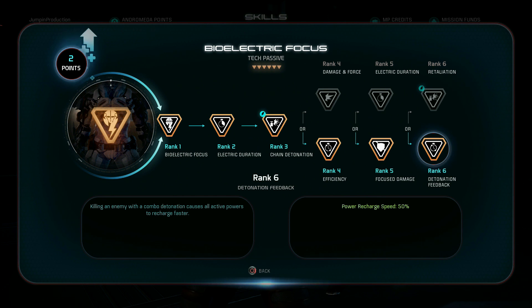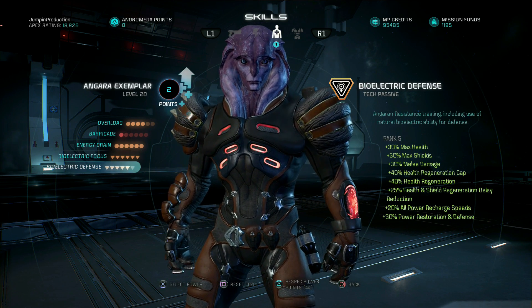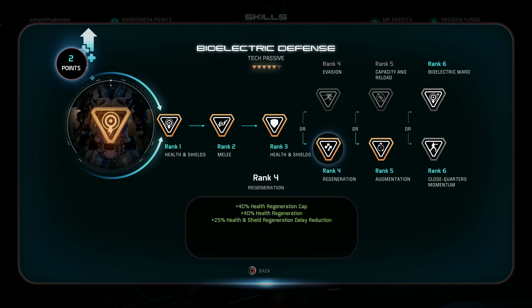I've had this perk trigger multiple times — the only explanation is that it's stacking. Sometimes I'll get like 150% recharge speed and in half a second I get all my powers back, cast them again, get another explosion, detonate a friend's combo — it's crazy. If you have a combo team this feeds off other players. The only thing that matters is the enemy has to die, and you were involved in that combo somewhere.